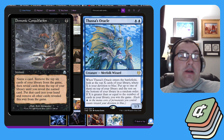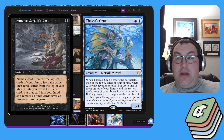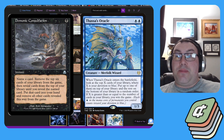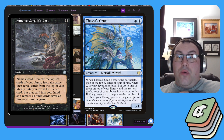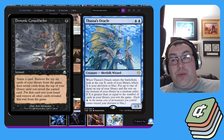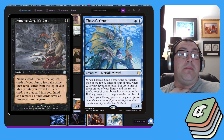Thassa's Oracle has an enter-the-battlefield trigger: look at the top X cards of your library where X is your devotion to blue, and if those cards are equal to or less than your devotion to blue, you win the game. Since you have zero cards in your library and Thassa's Oracle has a devotion of two, even if Thassa's Oracle gets removed, if you have zero cards in your library you'll win the game.